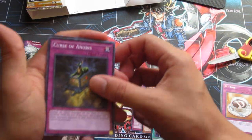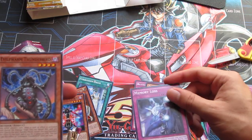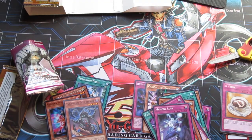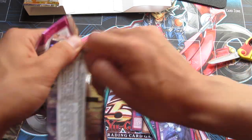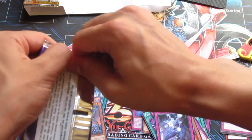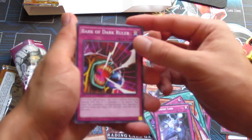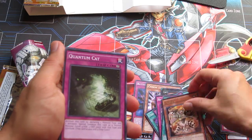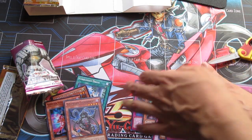So we get Cestus of Dagla, the Curse of Anubis, Battlestorm — which is like an old budget version of Effect Veiler — and then we got a Thunderbird, which I have no use for but some people still like playing chain beat with the Wind-Up Rabbit. We got the Bark of Dark Ruler, Fusion Sword Murasame Blade, Leotar, Quantum Cat — just one of those trap monsters — and Go-Organic Golem. Man, we're not doing so hot guys.